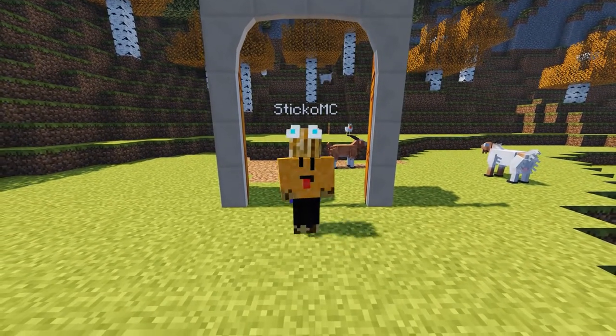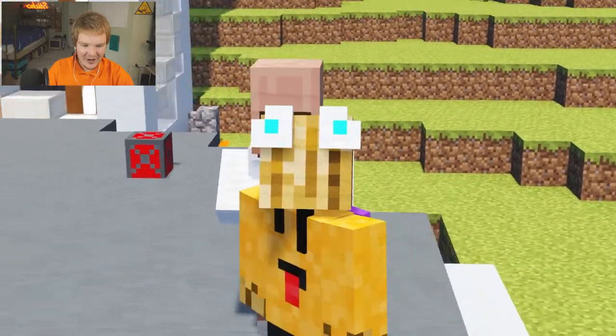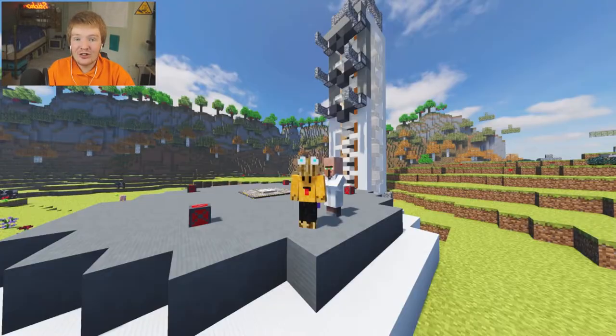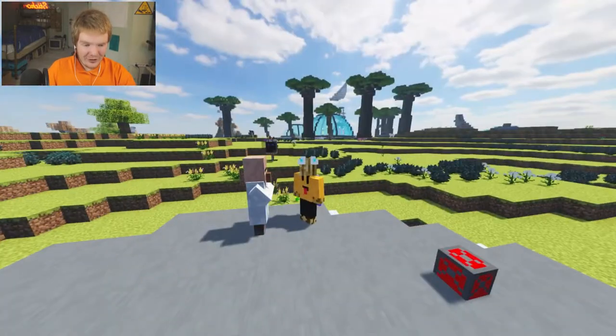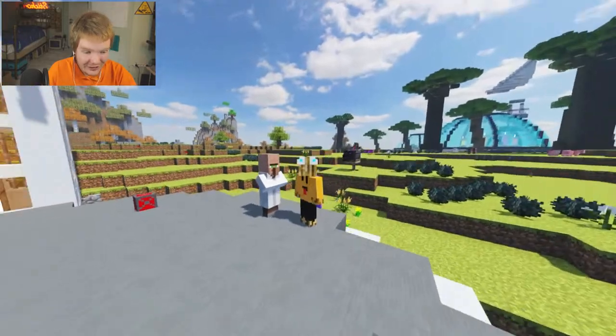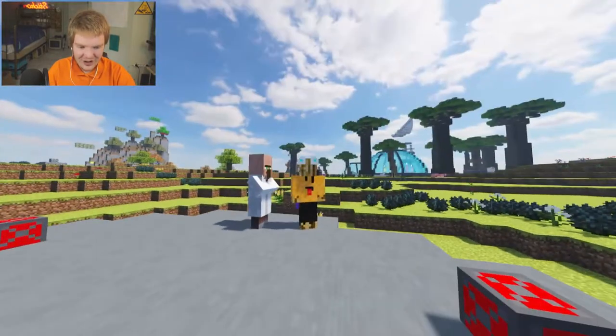Hey fellas, welcome back to a brand new video where today we are flying in a rocket and leaving Earth to go to space. We're going to record all of this in slow motion with the new Dragon Phantom camera, which is going to be really insane. Captain Flashlands, are you ready buddy?